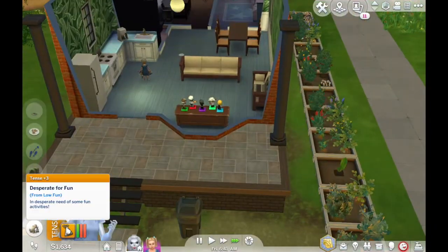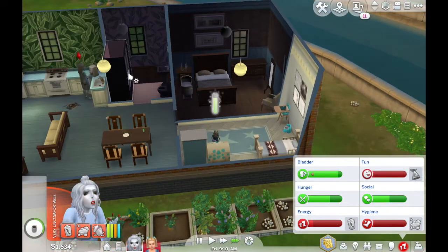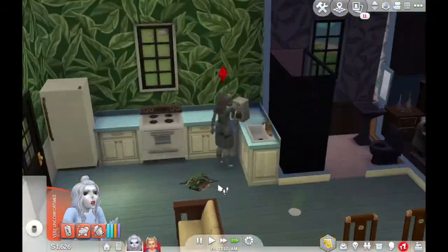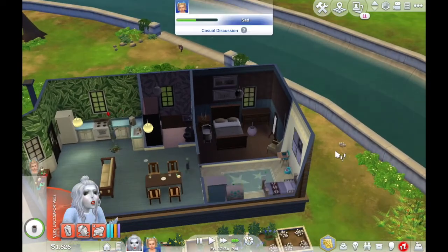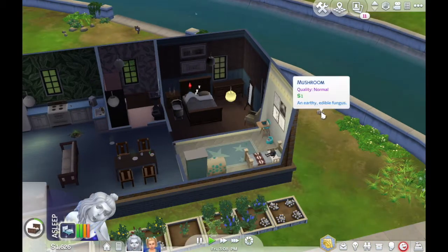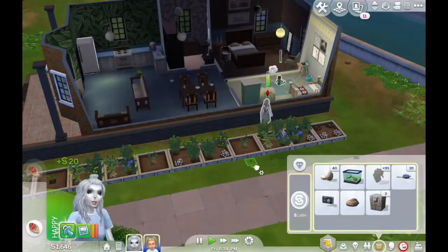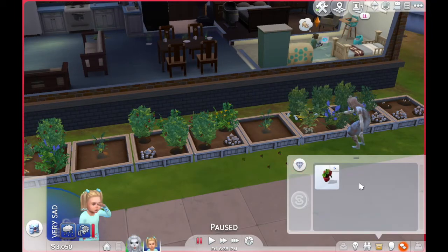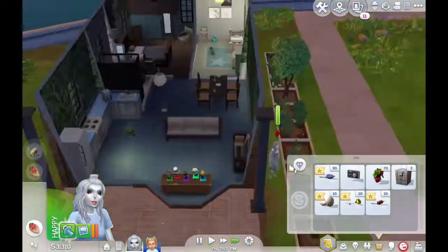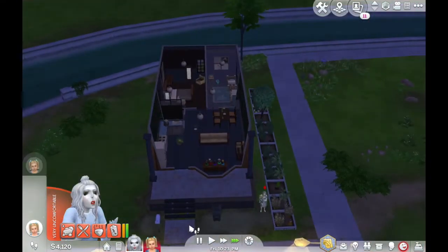I soon realized that strawberries are an absolute money-maker in Sims 4. If you harvest strawberries you can sell them for so much money, so I started doing quite a lot of that and my sim was bringing in quite a bit. Also, up until this point she was still in her hospital gown for days after having the baby — the baby's a toddler now and she changed out of it and back into it. I just don't understand.